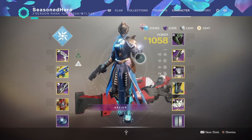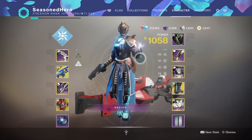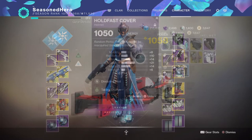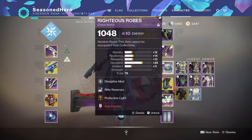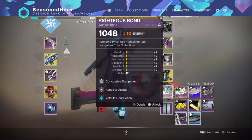Now here are the mods we are currently using. Head: Discipline and Taking Charge mod. Arms: Resilience, Auto Rifle Loader, and Super Charge mod. Chest: Discipline, Rifle Reserves, and Protective Light mod. Legs: Discipline mod. Bond: Concussive Dampener, Ashes to Assets, and Volatile Conduction mod.